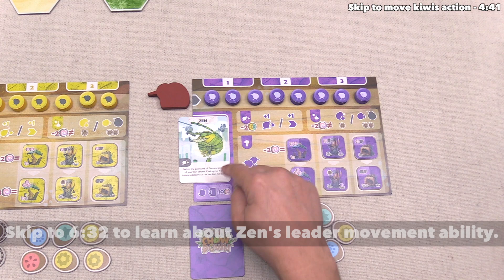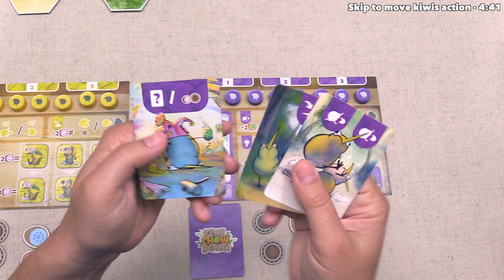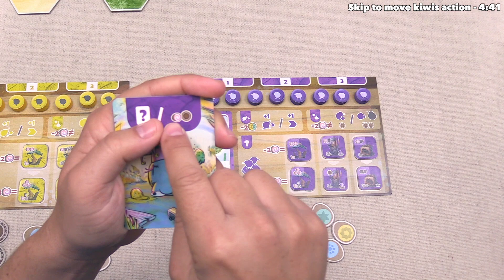The leader card shows that leader Kiwi Zen is going to be in our control for the entire game and details some specific abilities. During the action phase, we select one card from our hand and put it into the leftmost open slot above our board. We have a feed card, a move card, and a wild card. The wild card can be played to perform any of the three main actions — feed, move, and build.